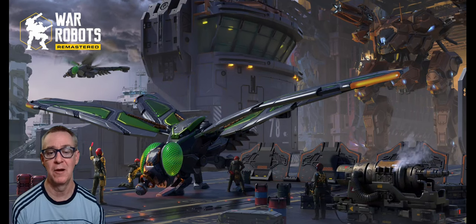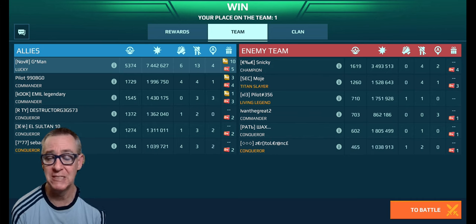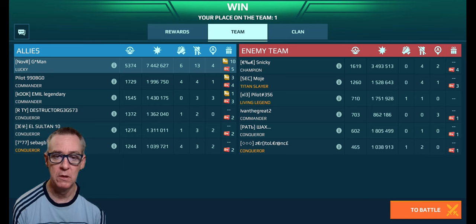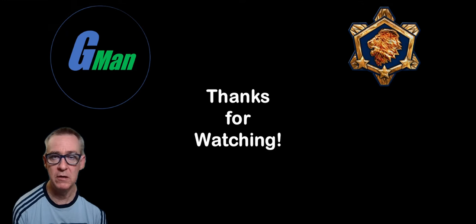I don't know guys — what do you think? I think the other team weren't super high level champions. But regardless, I think you're going to see more and more Curies out there on the battlefield. The Subduer build is a very good build. Put them on a Lynx — great. Put them on a Seraph — great. The combination of the tankiness with the teleporting armor on the Curie just makes it super crazy. Let me know what you think in the comments. Be nice to one another out there in the real world. Catch you guys later — bye for now.